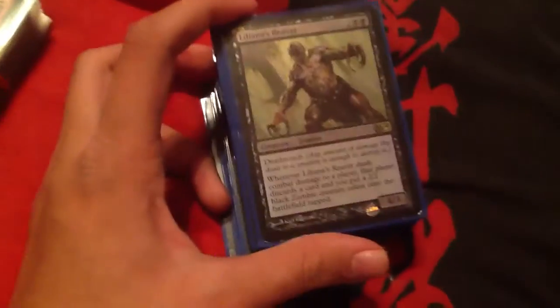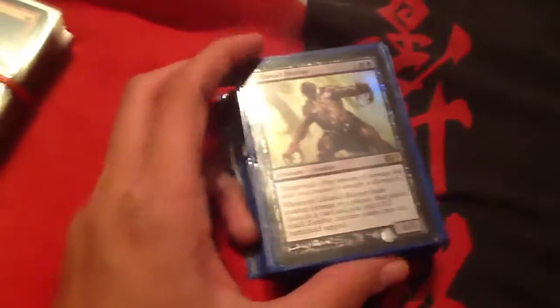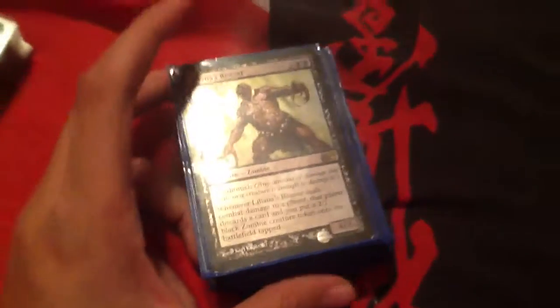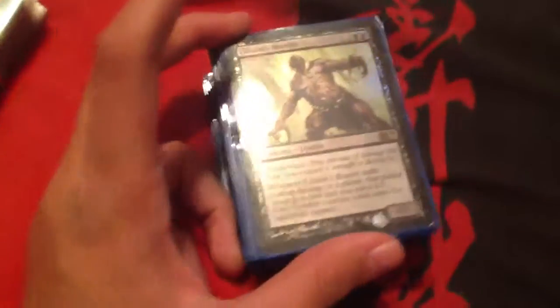Now we're on black. Black is a symbol — this is a full mono deck. If you know what mono is, it's actually the whole deck is black. Mono stands for death, plague, disease. There's a whole lot of dying in black, and that's why I like it. Plus, it's really strong.